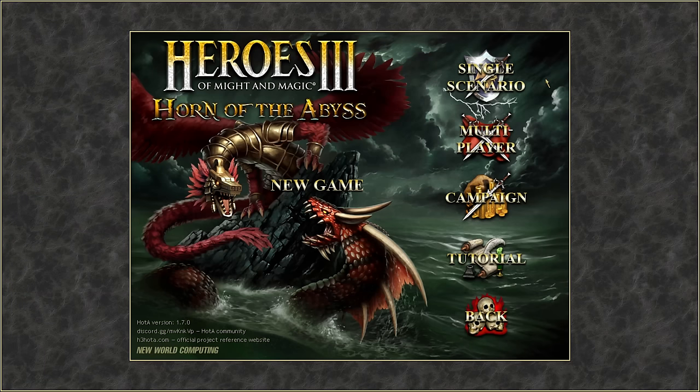Hello and welcome to Heroes of Might and Magic 3 Horn of the Abyss, where we are going to be beginning a new random map playthrough as the Factory faction, which is the second faction added to Horn of the Abyss, only recently added at the time of recording. I do have a separate video going over the various features of Factory, but in this series we're going to be playing through a map and actually seeing those features and creatures in action. I will leave a link to the playlist in the description.